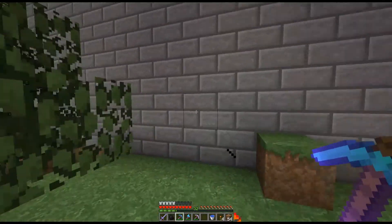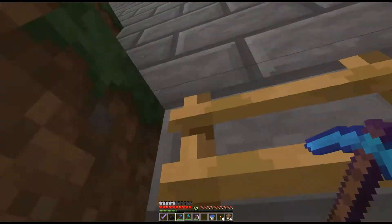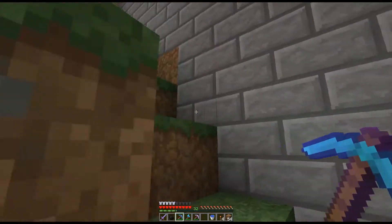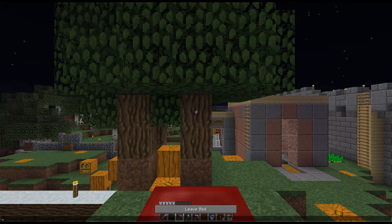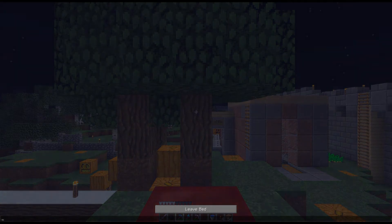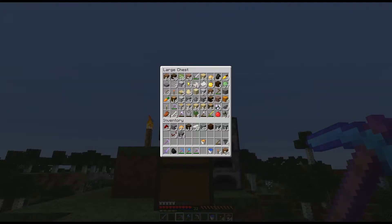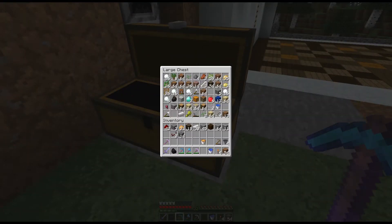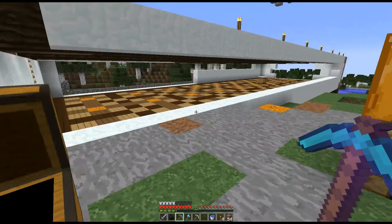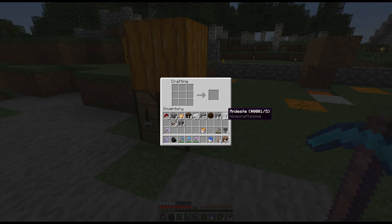Alright, we're going to get this thing working! All this for cobblestone — and what's funny is I have a bunch of stacks of smooth stone already just from using the silk touch pickaxe. Alright, let's go sleep. I might have some nether quartz — or not, I probably don't have any nether quartz for that kind of timer. Well, it doesn't matter because we got what we need.